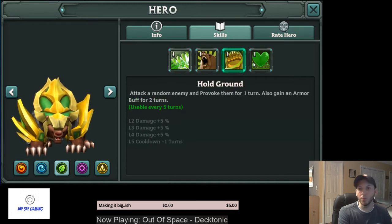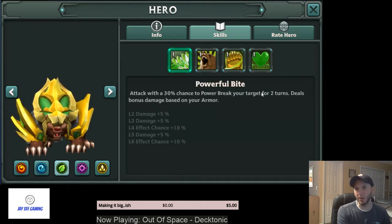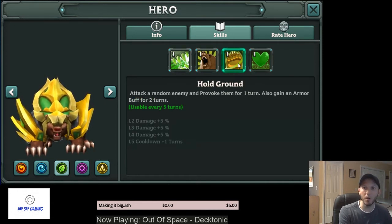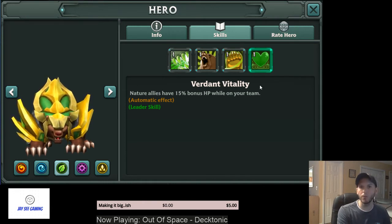Here we have the nature bear, Torg. He is food for the Gaius fusion — he's one of the 3-stars you need to make a 4-star. I would use him for that. If you wanted to run him, he does damage based off armor, so run him with armor, double armor, HP on gloves build. He does a provoke — single target — and he gives all nature allies 15% bonus HP, so he can be situationally useful as an early game green tank.